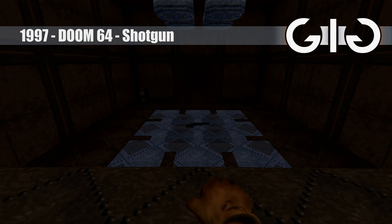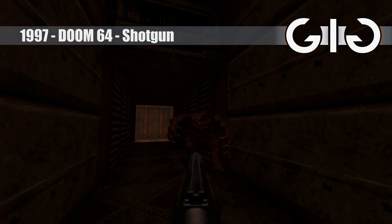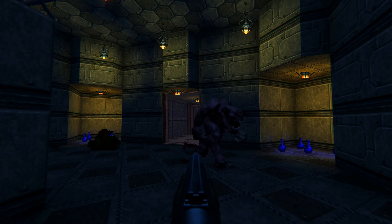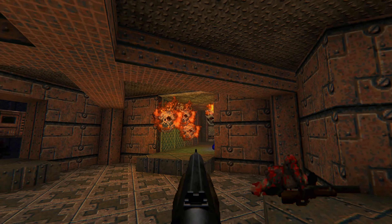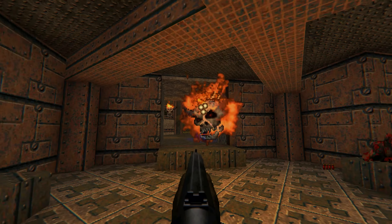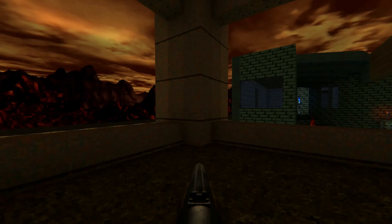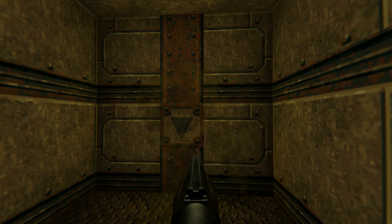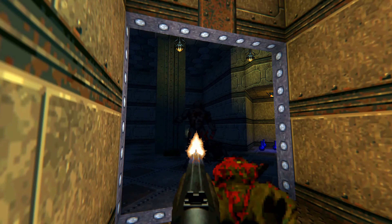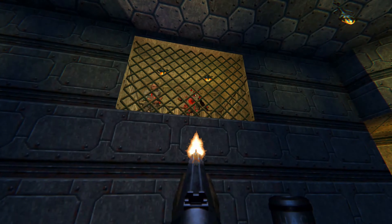Doom 64. This is a nice one. It has a sharp sound and takes down lesser enemies in one shot at close to medium ranges, with excellent punch to it. The lack of reload animation is comparable to Quake's shotgun, though this being a 2D render feels like a bit of a letdown in that respect. It's also not the greatest looking thing either.